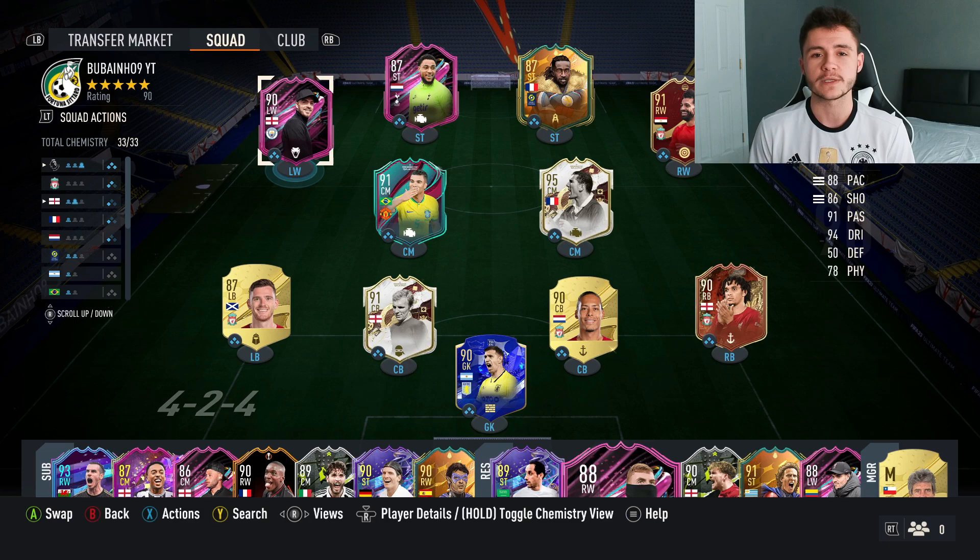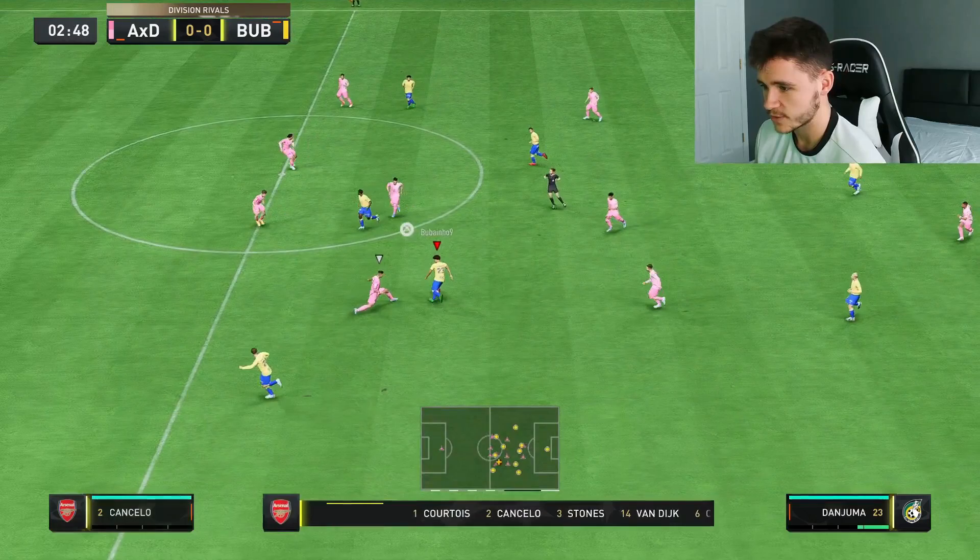This is the team we're going to be using in three games of division rivals to test out the new Jack Grealish card. We're going to be playing him at the center forward position in a 4-3-2-1, so without further ado let's go ahead and jump into it. We are using the 4-3-2-1 for the very first time, so apologies if I do suck with the formation.